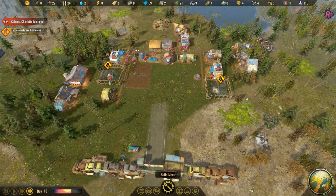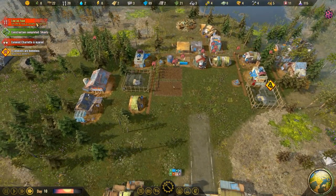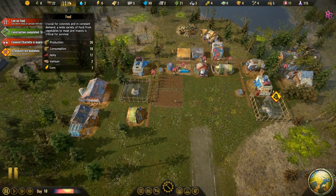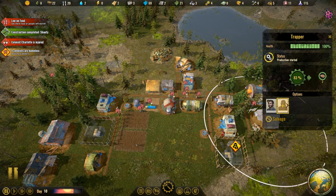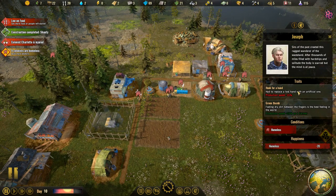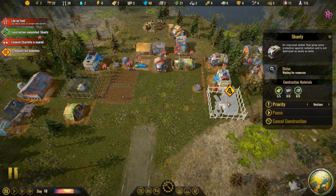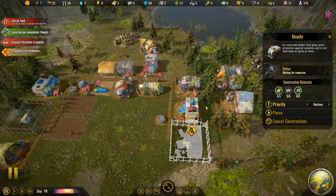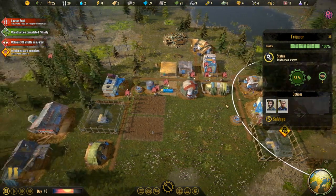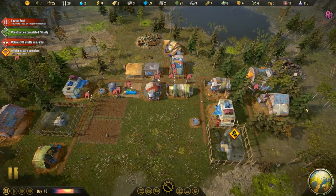We're low on food — all the new people we brought in, we're not producing enough apparently. Let's have another person go farm. Joseph has a scythe on his hand and is a green thumb — somebody who'd be great as a farmer. Can you pick which worker goes to a specific farm? It seems like they do it in order or something, so you can't really game it. I hope they allow you to pick who goes there.